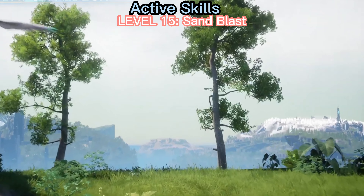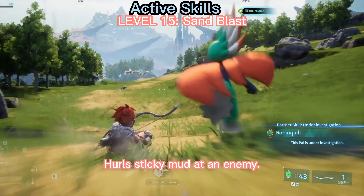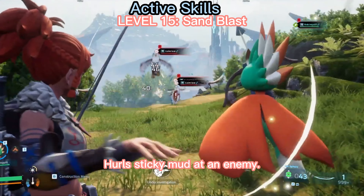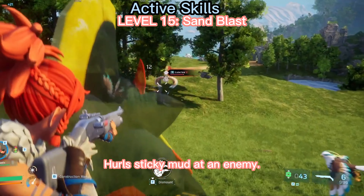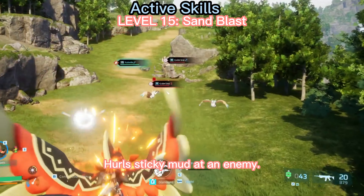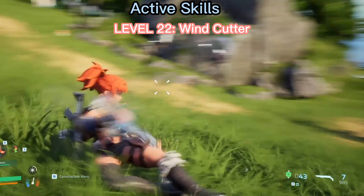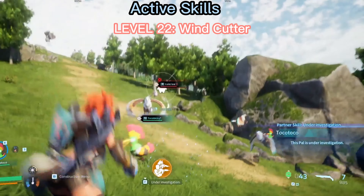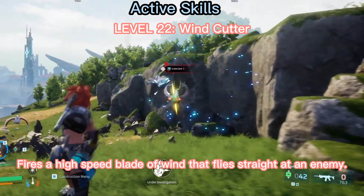Level 15, Sand Blast. Curls sticky mud at an enemy. Level 22, Wine Cutter. Fires a high-speed blade of wind that flies straight at an enemy.